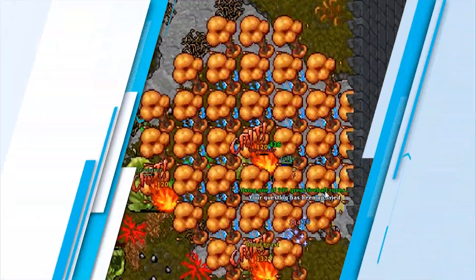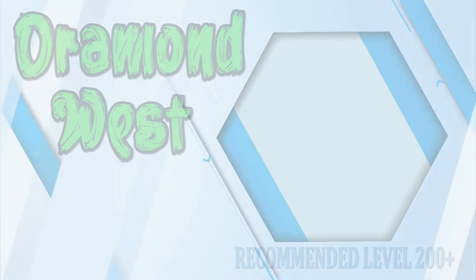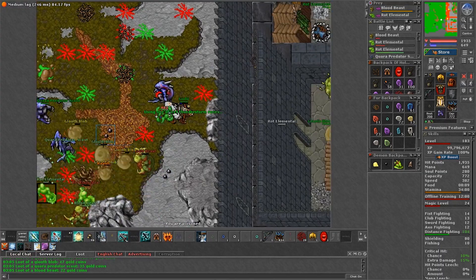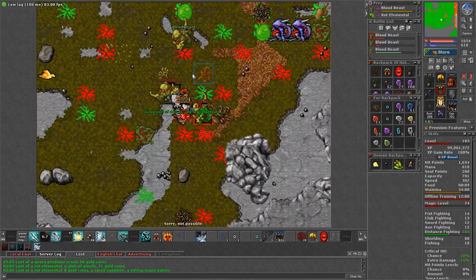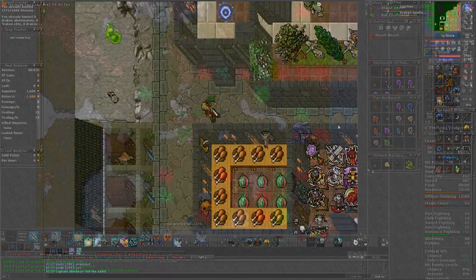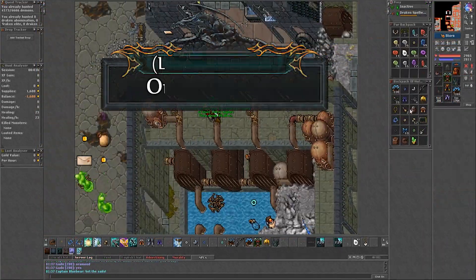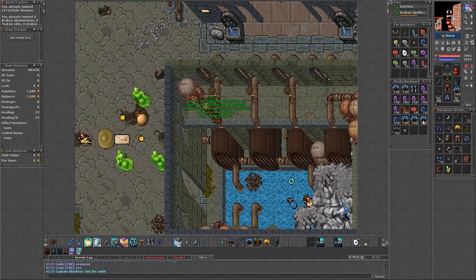This is a spawn more common for mages but is great for paladins as well. This is Oramon West. I started to hunt here before diamond arrows at just level 180 and it was still pretty viable, but I would say that this is best for level 200s. The best thing about this spawn is that it is right next to the city and takes you 10 seconds from a depot. Just head west to this building and levitate down.